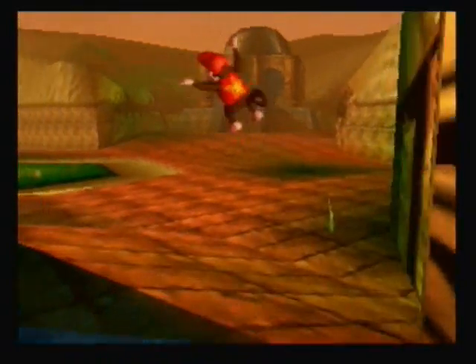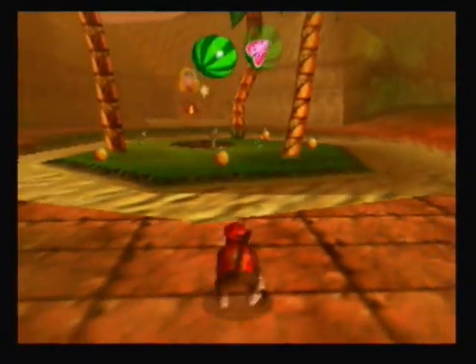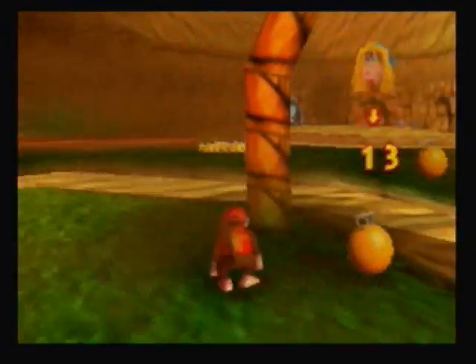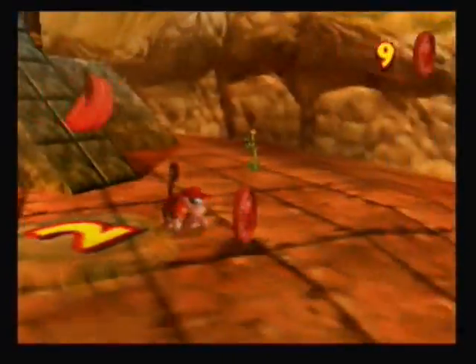That's kind of a mini-example. There are later areas in the game that require you to almost use every single Kong to get farther. Oh yeah, we also got a melon upgrade from Candy as well, which allows us to hold two melons instead of just one, so our life bar practically got doubled just then.